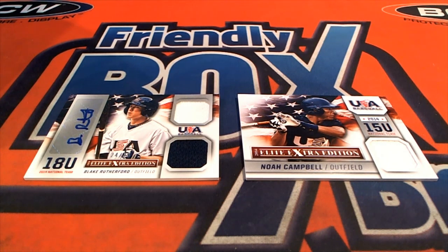Alright, what a fun break — this is Elite Extra Edition 2014. We're going through, we had some USA cards and I didn't quite know what to do with it. It's been a couple years since I did a 2014 Elite Extra Edition, so I just wanted to make sure I'm following the same protocol as we've always done. Blake Rutherford is currently with the White Sox, so he goes to the White Sox owner, and Noah Campbell is not with a team currently, so he goes to random — that's how we do these USA cards for 2014 Elite Extra Edition baseball.